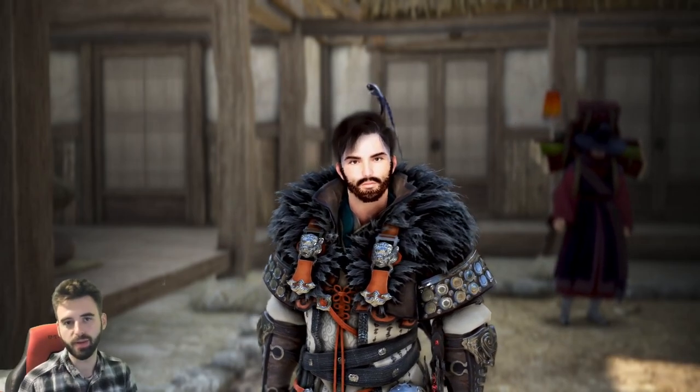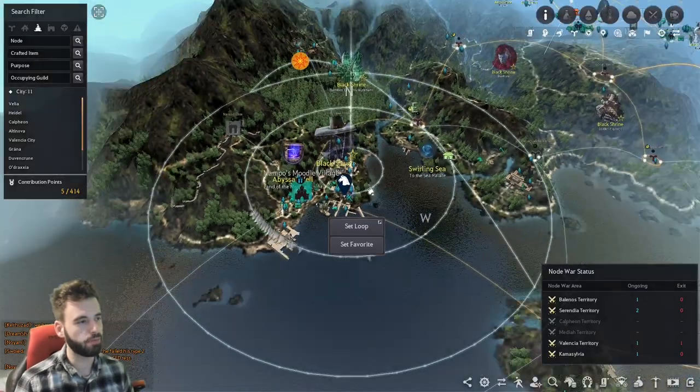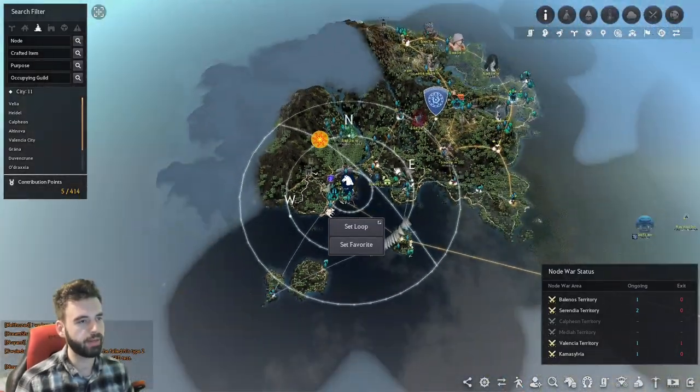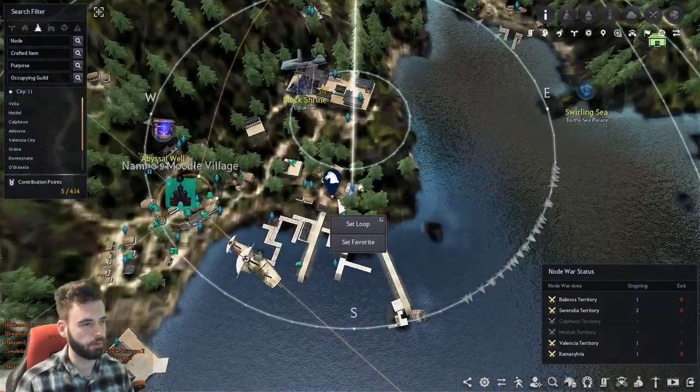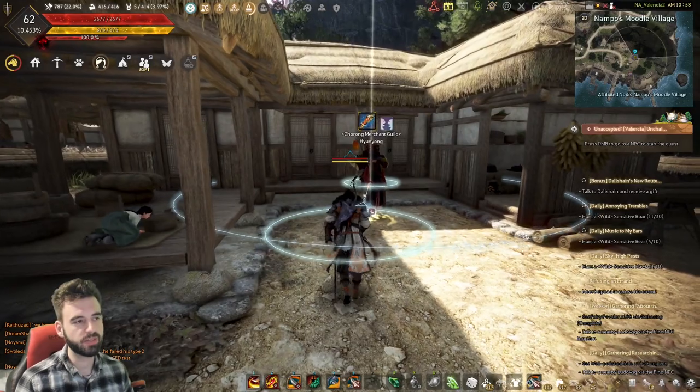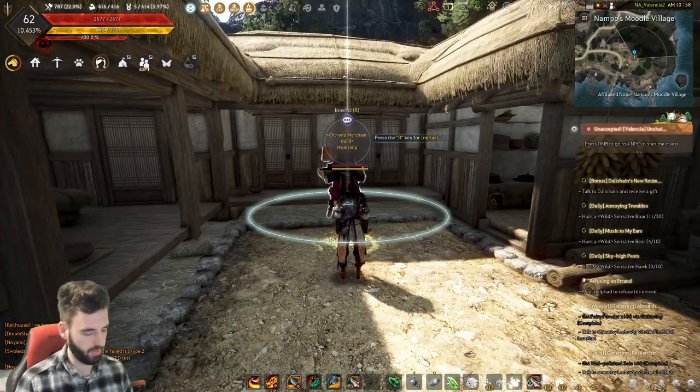So to get started with unlocking this minigame, you're going to need to head over to Nampo Moodle Village, located right here in the new Land of Morning Light region. Head over here and you need to find the NPC Hyung-Yung. This is the same NPC you do the Dawn's Glove exchange with, but this time we're going to be looking to pick up a different quest from him.